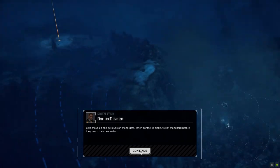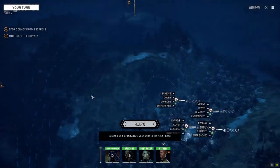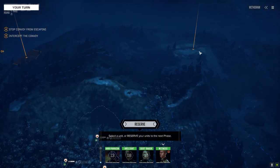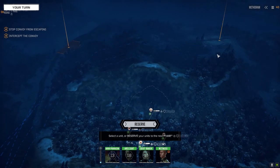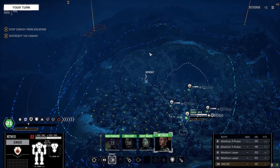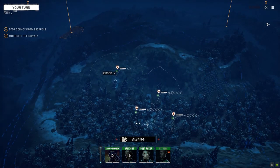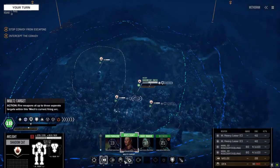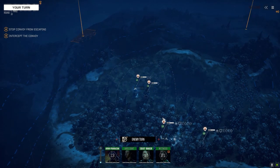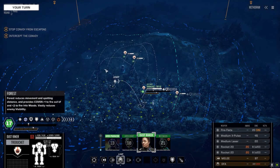Here we go - no support and they're coming straight down our throats. On this map there are really two ways to run it: push forward straight into the convoy, or move back and absorb their main attack using the hill. We're going to use the hill. I have no idea what to expect from the Clans, and if we go straight into them all their guys get a shot at us right away, which could be very bad. I want to control and absorb whatever attack they throw at us.